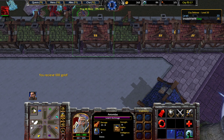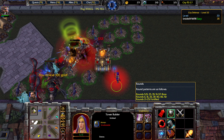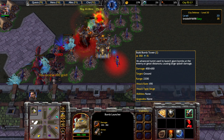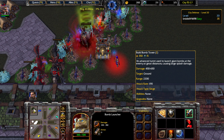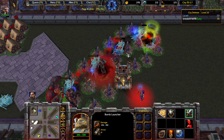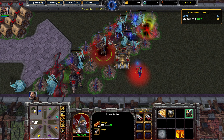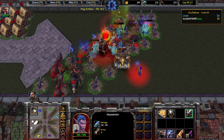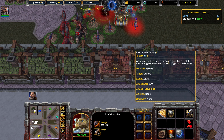Wave 21 is the beginning of the fortified waves, and then that'll continue until level 25. Just try to make sure you have your Bomb Tower set up by about level 22 or 23. Soon here we're going to get an Ice Archer as well, but I'd rather get the Bomb Tower first.